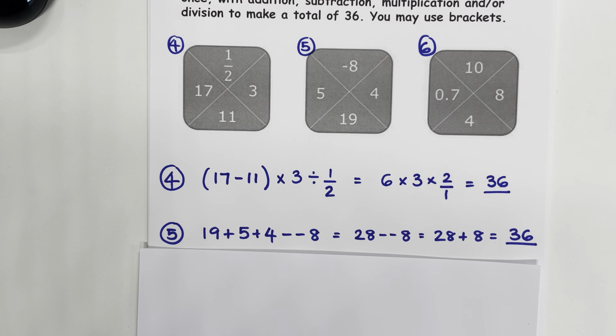Question 5: 19 plus 5 plus 4 gives me 28. And if I subtract negative 8, that's the same as adding positive 8, and that gives me 36.